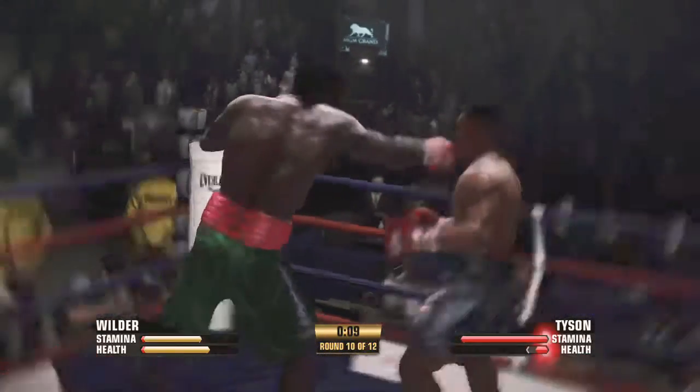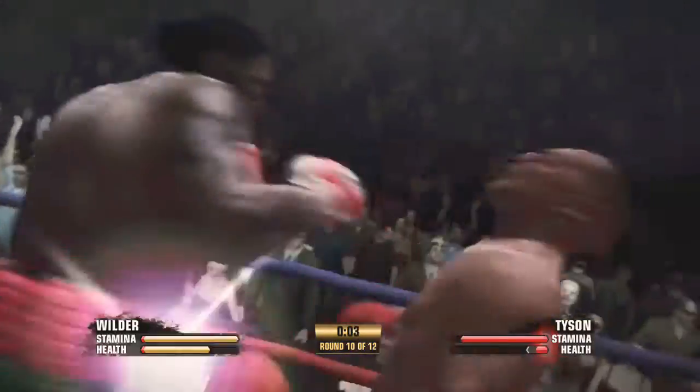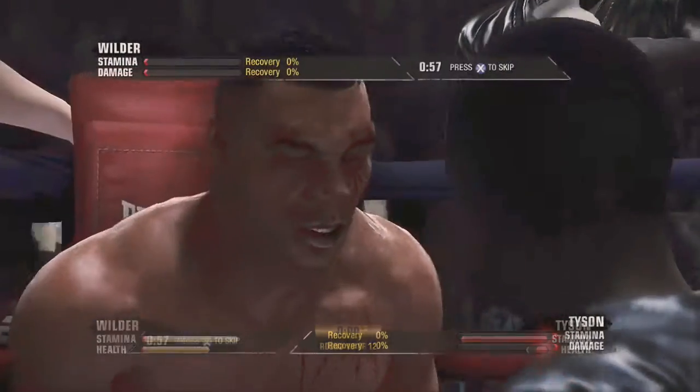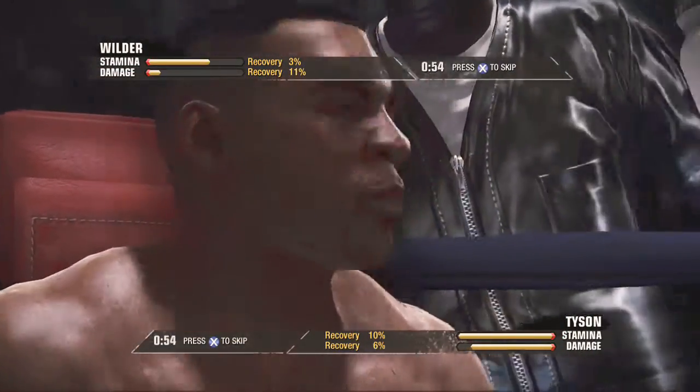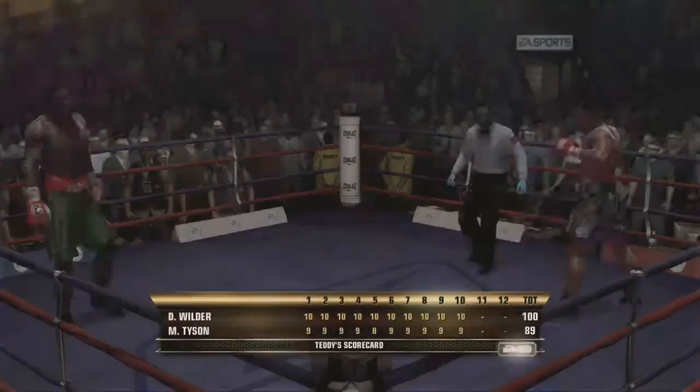Tyson's reached that point in the fight where his only chance is to cash in and hit Lotto here. He needs... wow, what a right hand he just got caught by, and he's looking to tie up. Tyson's legs can't fail him now. Oh my, is he taking damage. Solid right hand lands.